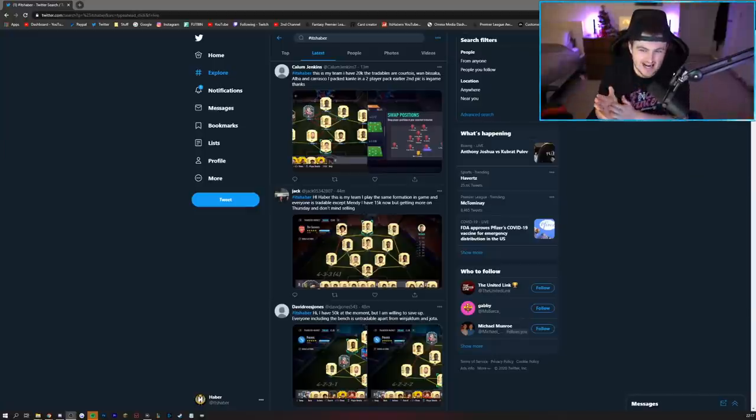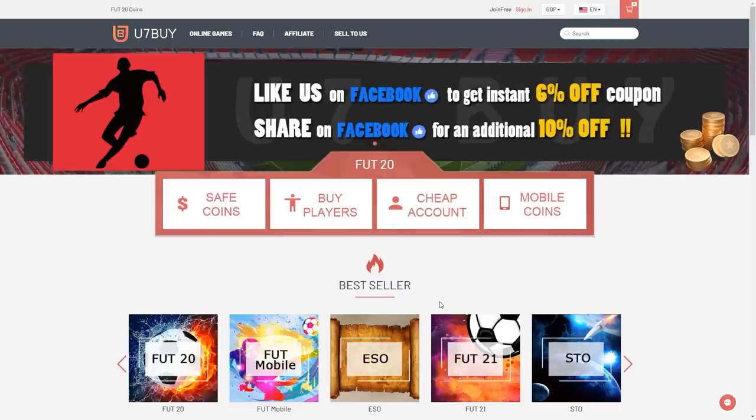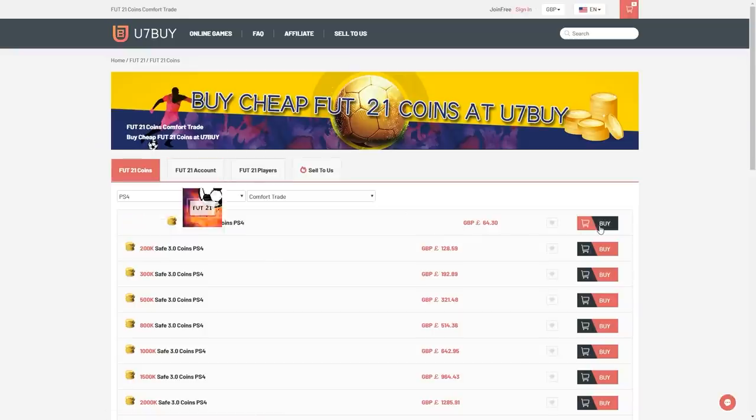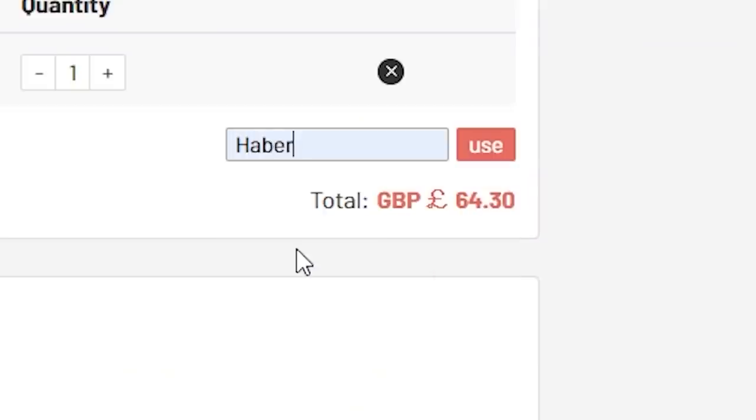Happy Sunday, hope you're all having a fantastic day and welcome back to our brand new I Rate Your Teams. For cheap, fast and reliable FUT coins, check out u7buy.com — there is a link in the description — and use the code HABER to get yourself a discount on all of your orders.